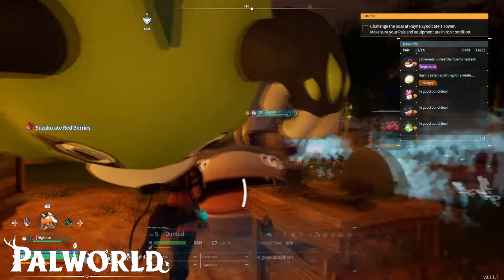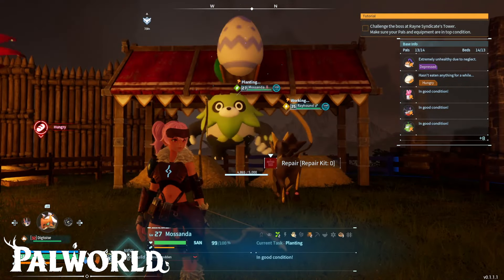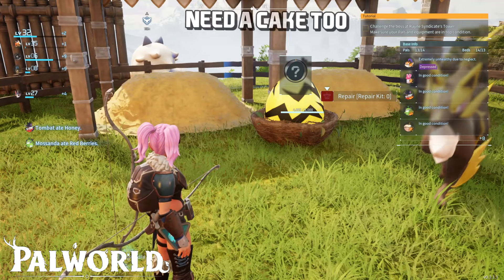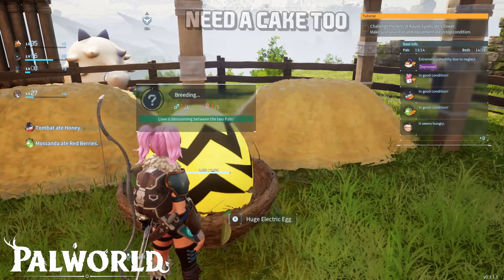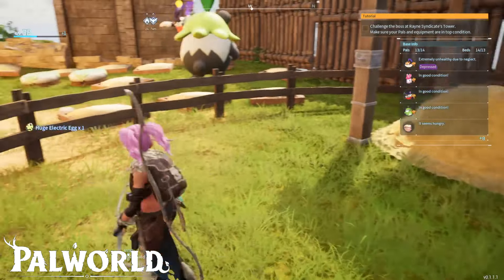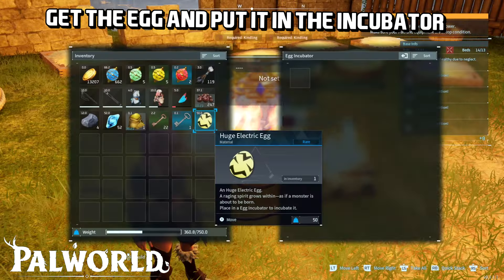Of course you also need the cake. I have a separate video on how to get all the ingredients for the cake — I'll leave you a link in the upper right corner. You need the cake and then you can go grab the egg. About 10 minutes later you get this huge electric egg.